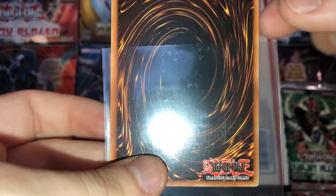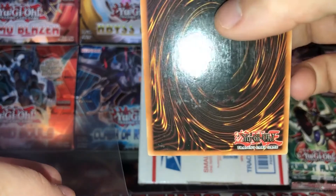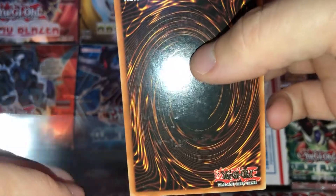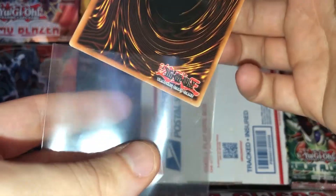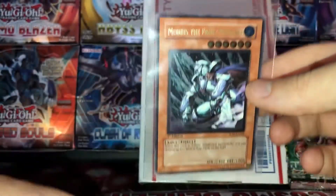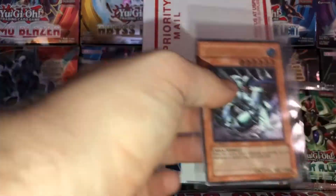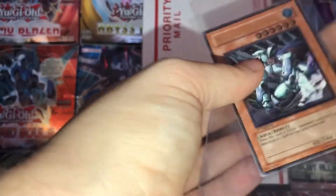I think all this fogginess is just from the sleeve. Someone actually told me this is common on Soul of the Duelist Ultra Rares — there's a fogginess, and apparently you can even clean it off. I don't know if that's true or not, but regardless, this is a really gorgeous near-mint to mint specimen. Potentially mint condition, just with the centering off. This is actually really gorgeous. Joseph, thank you very much for this specimen — I will cherish it.